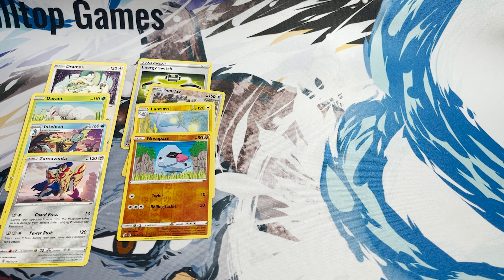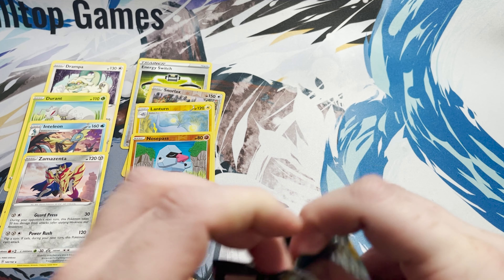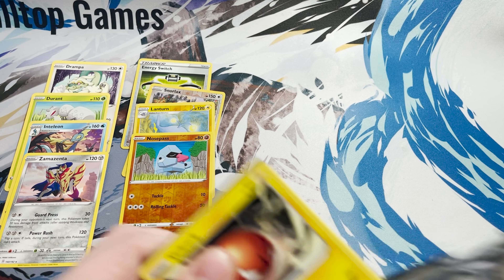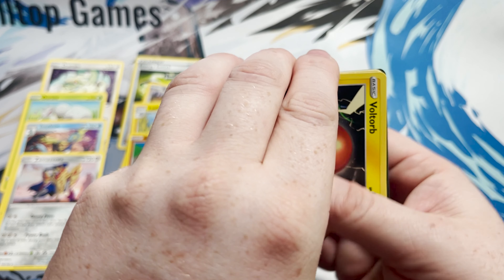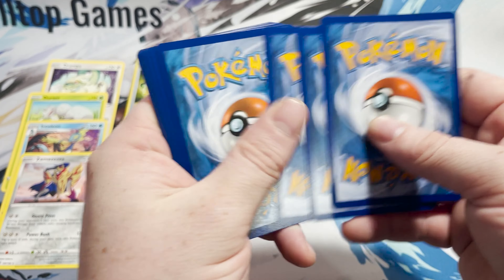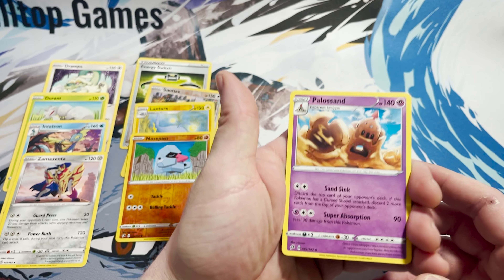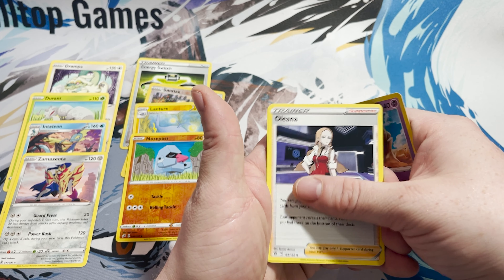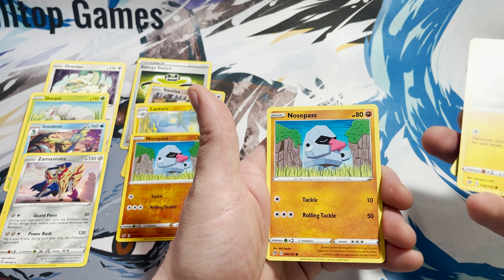Code card for you guys there. We have Lucky Egg, Psyduck, Rhyhorn, Clobbopus, Goldeen, Roselia, Gastly, Lampent, and an Inteleon for the rare. So none of the cards that you'd want to pull from the base set of the Sword and Shield era.